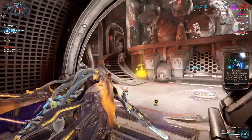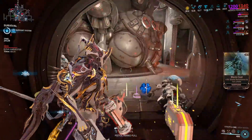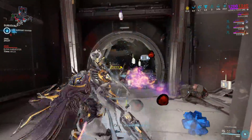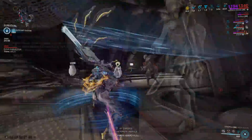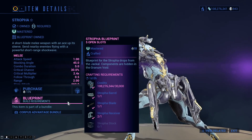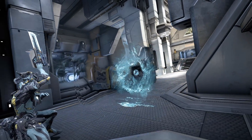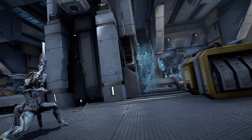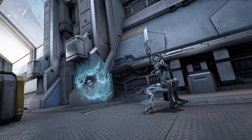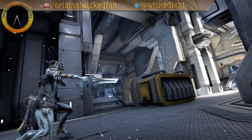This thing launches on console later today, and it's been two and a bit weeks and I'm still using it — still doing the Granum Void. What I liked most of all about this thing is the fact that when you look at the blueprint, the description tells you that it drops from the Jackal and the components are hidden in the Granum Void. There was no guesswork on where to find the parts or the blueprint — everything was right there telling you exactly how to get it. It is one of the better gun blades, let's put it that way. Thanks for watching, and I'll catch you next time.